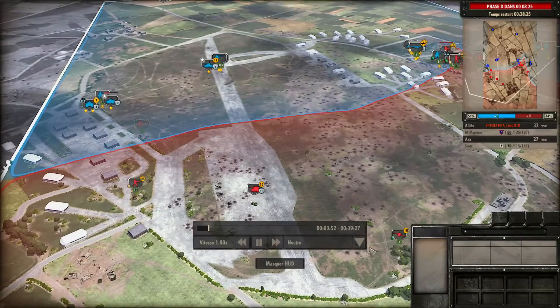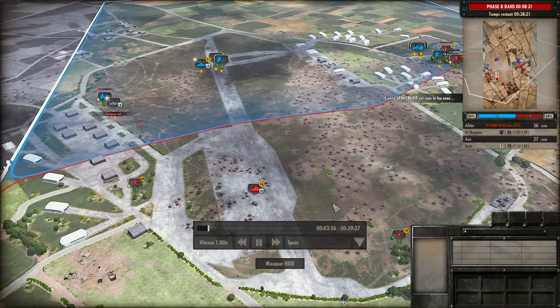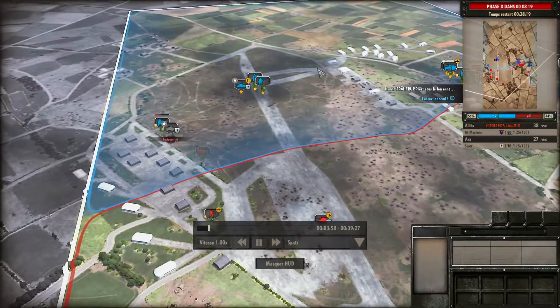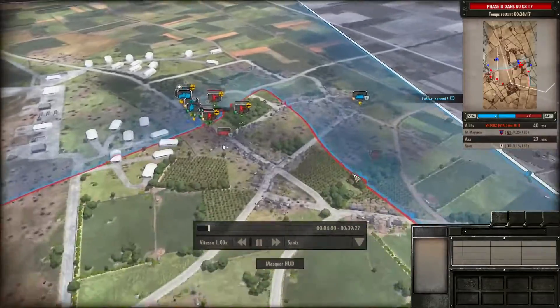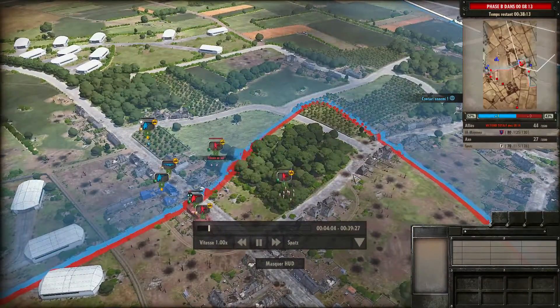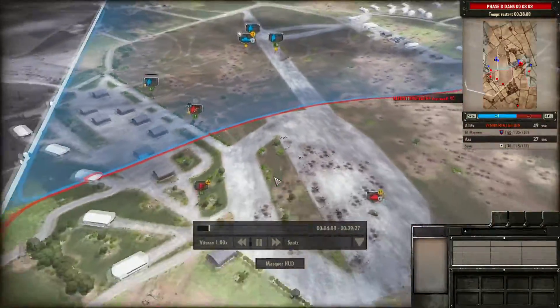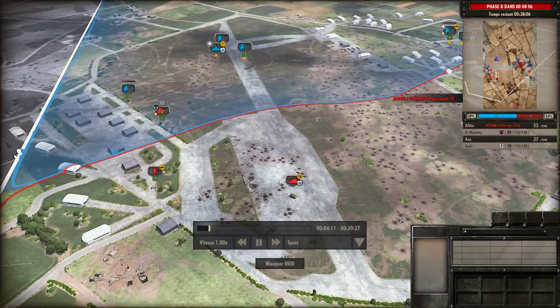Le Scout me permet de voir tout ce qu'il y a sur la zone. En ville, ça chauffe comme prévu. J'ai pris des Panzer Grenadiers sans le Halftrack — ça coûte trop cher en phase A. Il n'y a que des camions Opel Blitz.